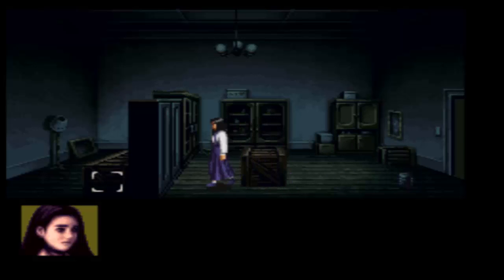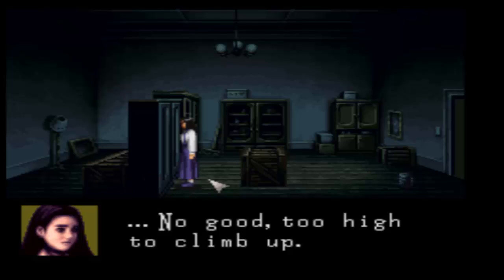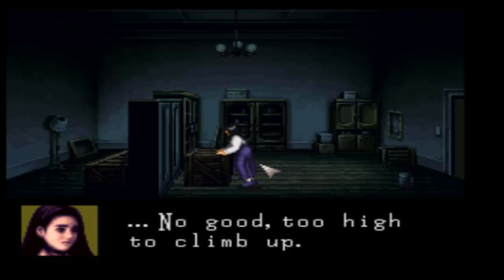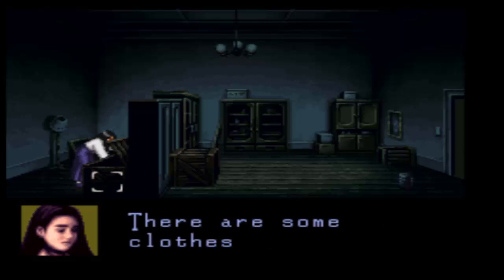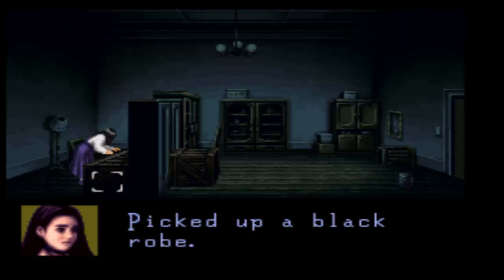Jennifer is going to show off that she has absolutely no upper body strength — not even half a pull-up. But once you've done that, you can click on this box and she will push it over. This entire part is automatic, you don't have to do anything. Once you're done you have to click on this again and she will climb over, drop down, open this box — and there's some clothes in there. You need a black robe; you need that for the end of the game.